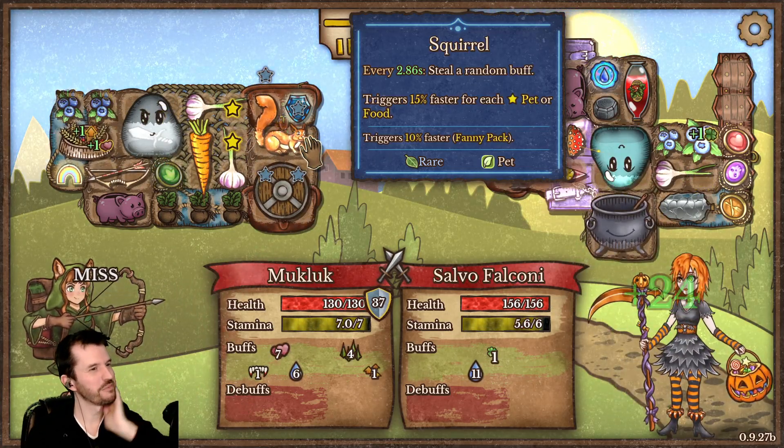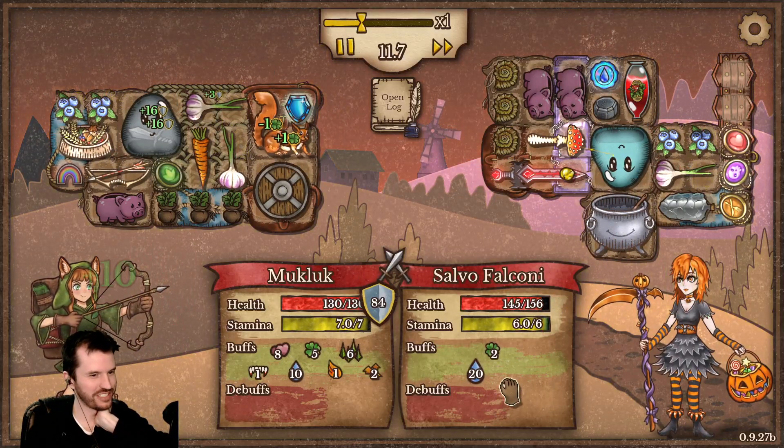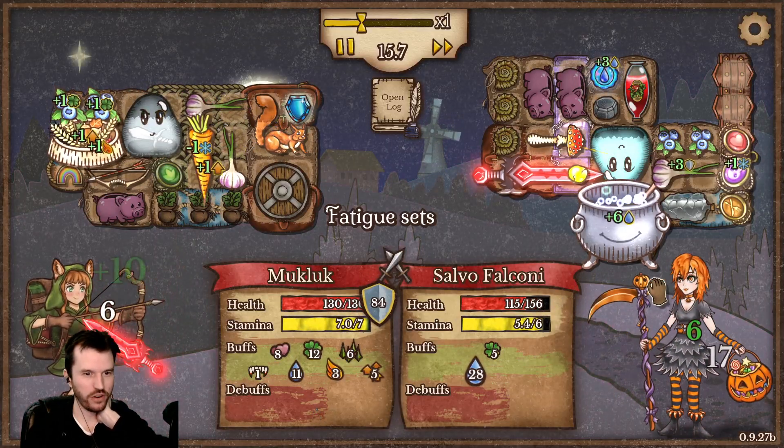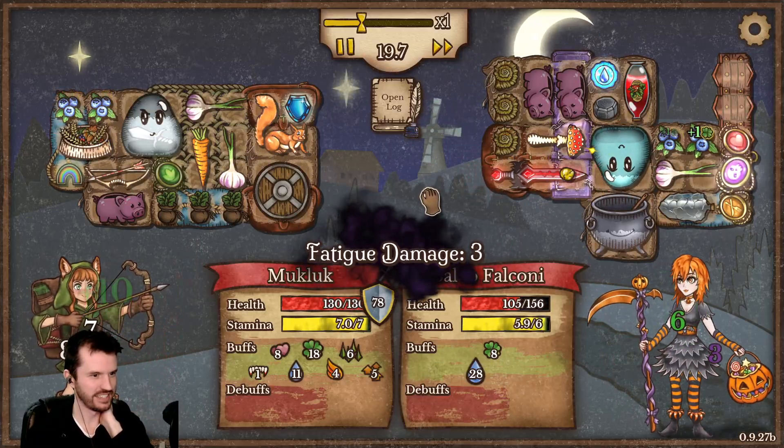Every 2.8 seconds — that's crazy. So the squirrel is just stealing buffs constantly. Oh wait — I've never seen this graphic. Oh, I guess this game has skins or something, today I learned.